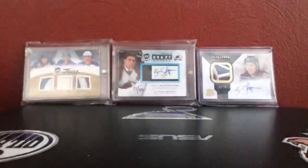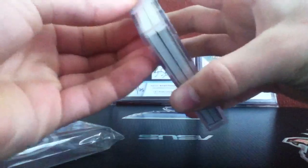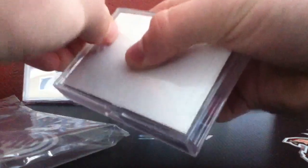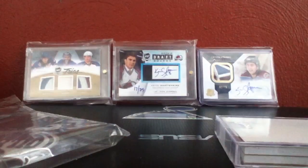I didn't put the tabs on, but as you can see it's the Cup Rookie Gear booklet. These are very nice cards — every single one of them is very nice for any player. I'll just use a knife real quick, I just need to find the knife.